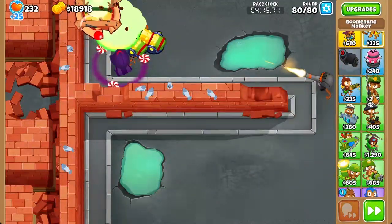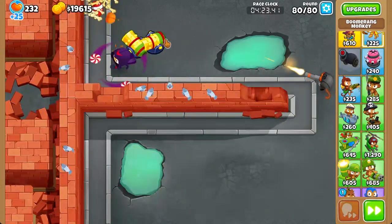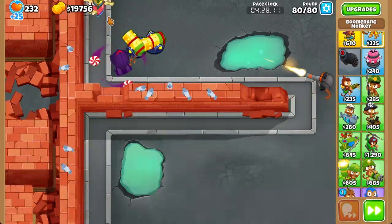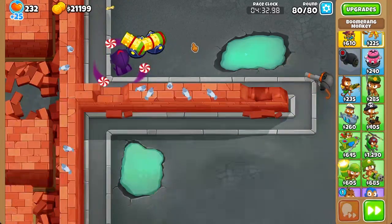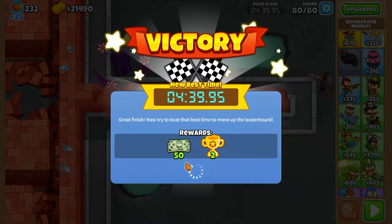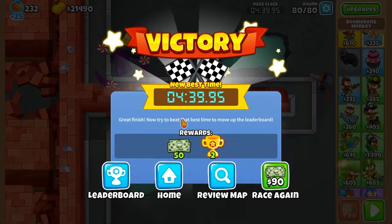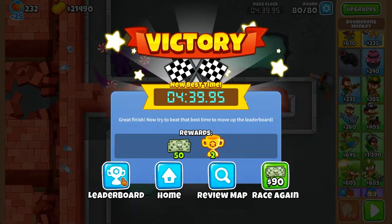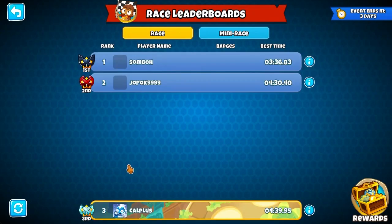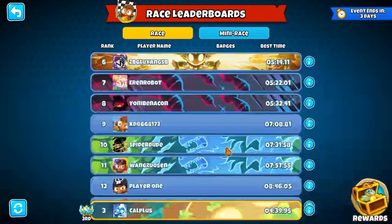Just sell these — you need more popping power. Fast forward this and you will finish quickly. All that's left is around round 78; the rest of the bloons are around round 78. You can sell the white ranks after you pop the ZMG. We did it in 4 minutes and 39 seconds — not too bad. And we got 3rd place, very nice indeed.